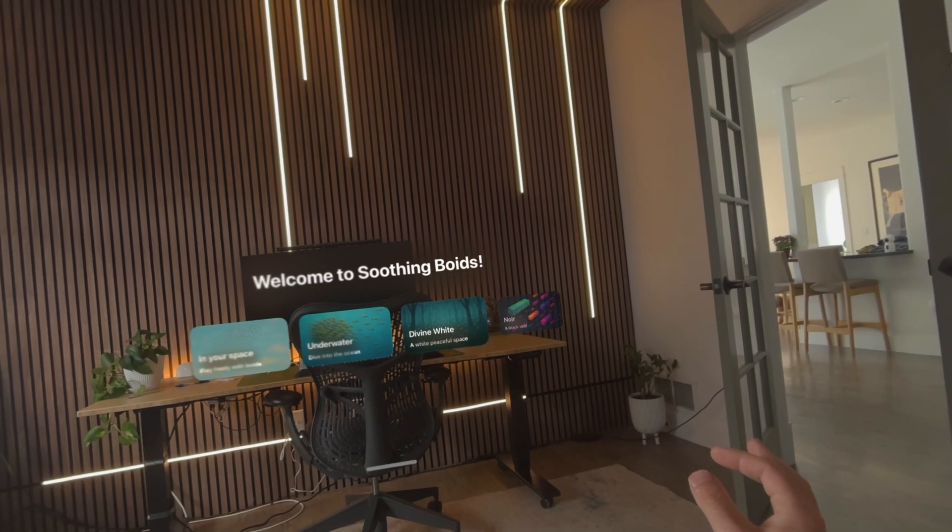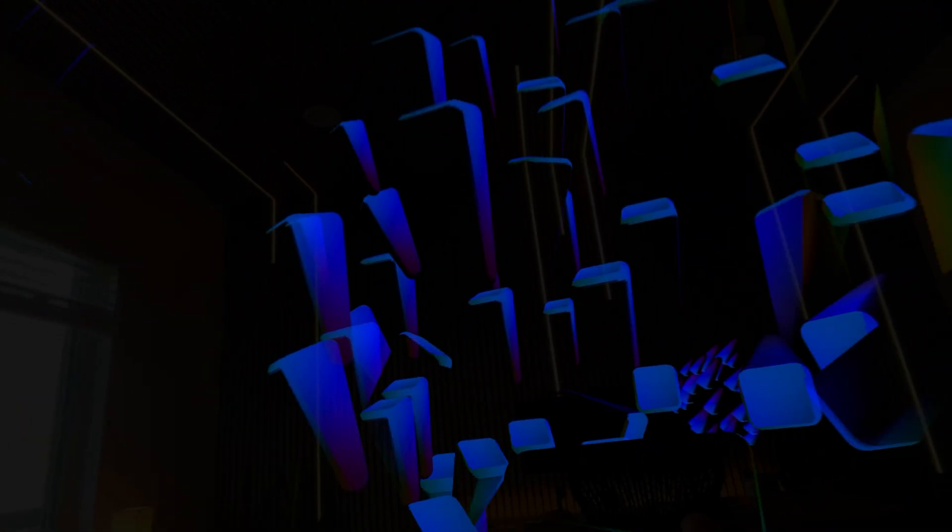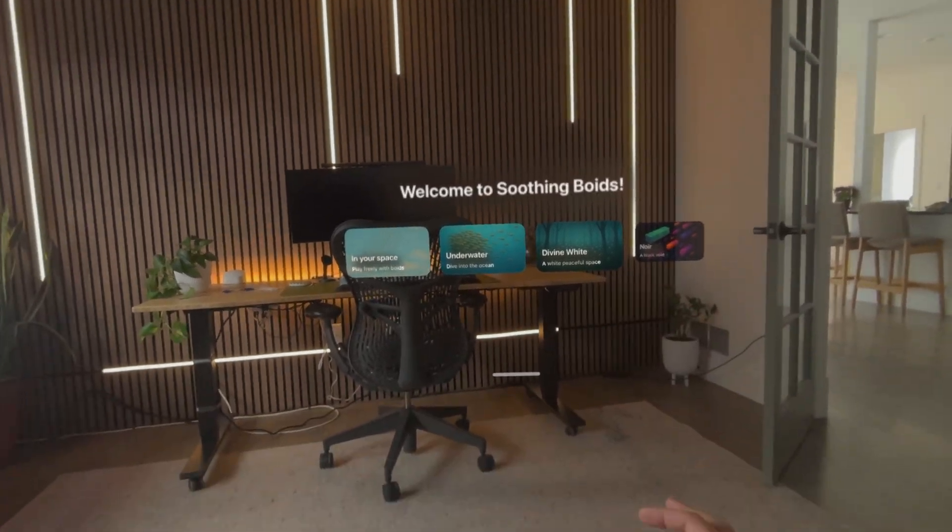And then last up, we've got Noir — the black void. It does still allow me to see my space, but it's just very much dimmed down. It's not just an entirely black void — I think I wish it would be totally black, but you can't get everything you wish for. And those are the Soothing Voids.